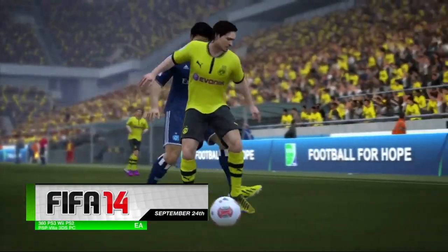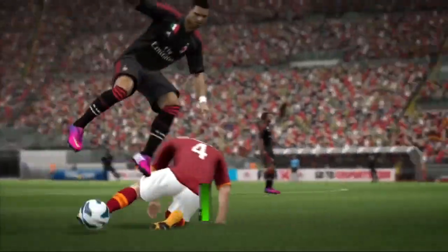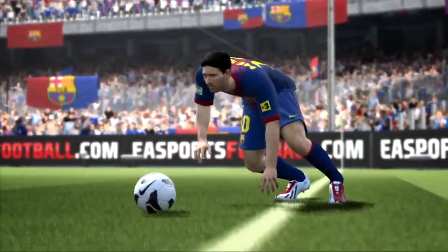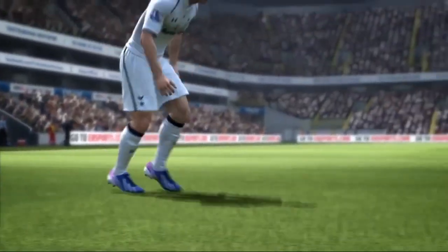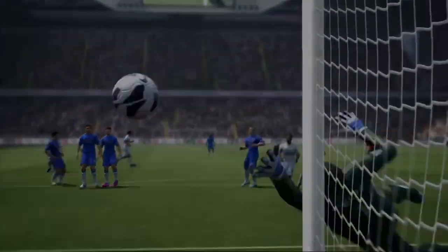It's a double whammy of soccer games on September 24th. The first is FIFA 14 for the 360, PS3, Wii, PS2, PSP, Vita, 3DS, and PC. However, much like last month's Madden 25, EA has stated that the best versions of the game will come out on next-gen systems. Also like last month's Madden, FIFA 14 will be using the new Ignite engine, allowing for a more realistic experience.